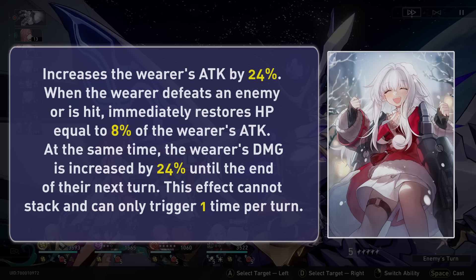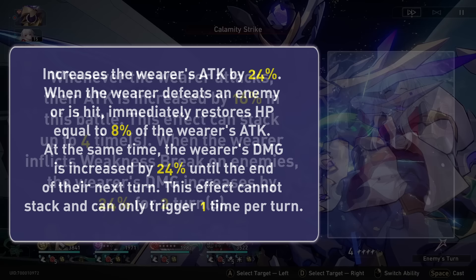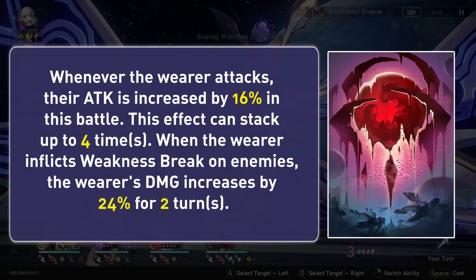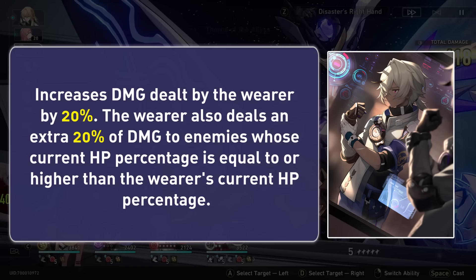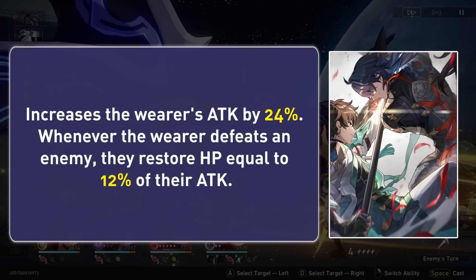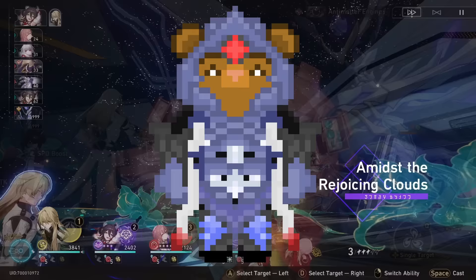For light cones, her best in slot will of course be her signature, with its irreplaceable synergy with Clara — it provides immense base stats, free attack percent, some sustain, and easily obtainable damage percent buffs. Her second best will be the free 'On the Fall of an Aeon'; she can break pretty easily and the attack stats are chunky enough for it to excel on her regardless. 'A Secret Vow' is great for the damage percent but it's hard to keep uptime on the second passive if you're playing her with a sustain or shielder, which is what you want to do. Finally, 'Nowhere to Run' is nice and can provide similar sustain to her signature light cone, but I would prioritize other battle pass light cones and just pick up Eon for Clara. Also note that Blade will be coming out soon and his light cone may be nice for her, but we don't know what it does just yet.